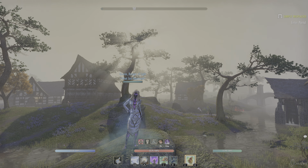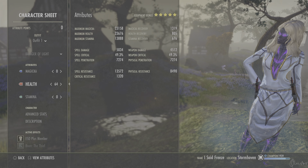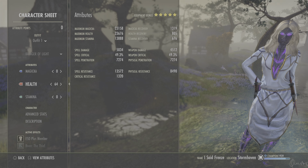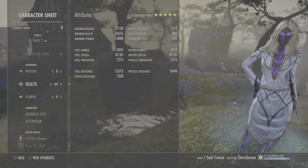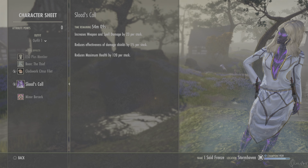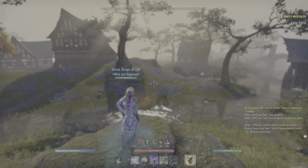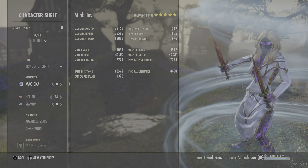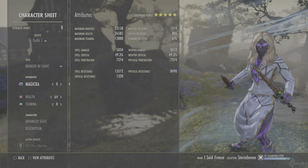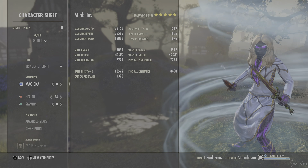First of all we will start with the character stats. We have 64 points into health. As usual, if you know me, I like to run the Thrassian Stranglers mythic, and for that reason we have 23.6k maximum health. The Thrassian is fully buffed right now so our health is decreased by 6000, and with the Warden buff we reach 26.5k health. We have 23.1k max magicka, 13.8k stamina, and 5k spell damage.